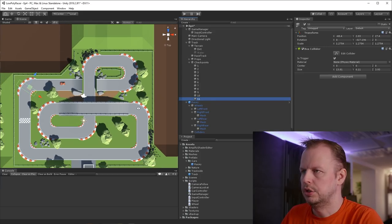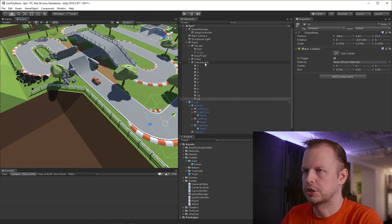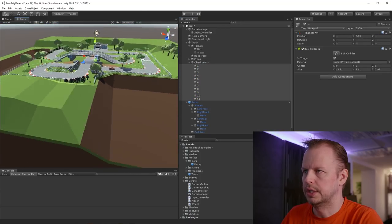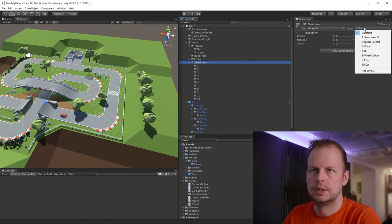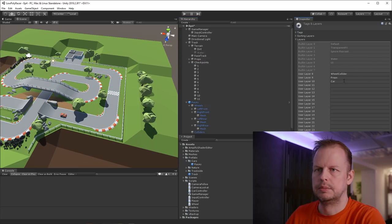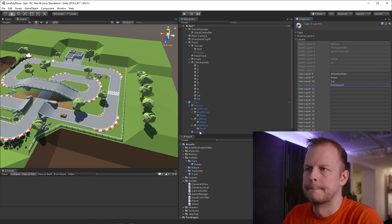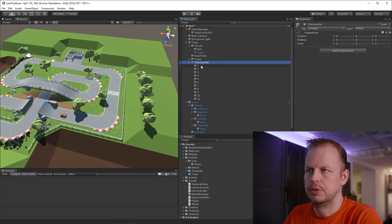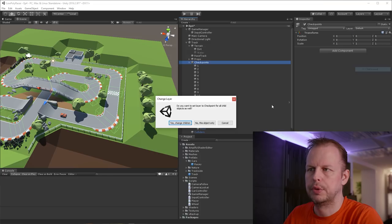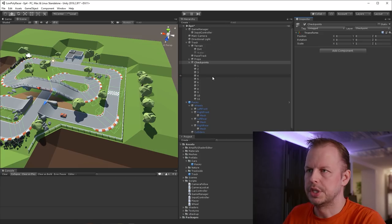I'll create a new layer for this. Go back into perspective — if I block select with Shift I can see all the colliders, looking pretty good. Go to Layer, Add a Layer, call it Checkpoint. Then block select all of these, set them to the Checkpoint layer, and yes to change all the children. Now we've got a whole bunch of checkpoints set up.